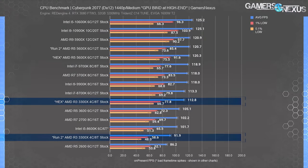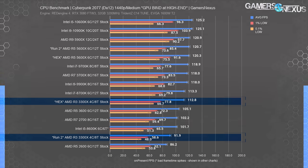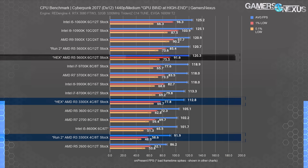As for the R3 3300X, that saw some movement. It ran at 92 fps average in the retest, or 113 fps average with the mod applied—this is where those claims of large gains came from. But again, don't be fooled into thinking this applies to every Ryzen CPU universally.